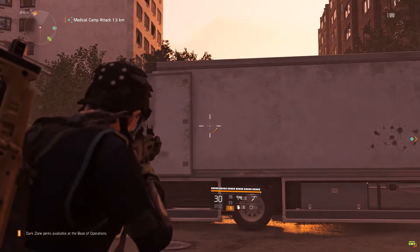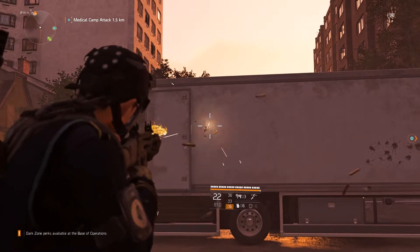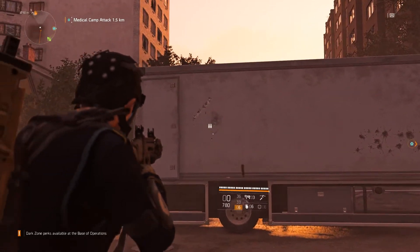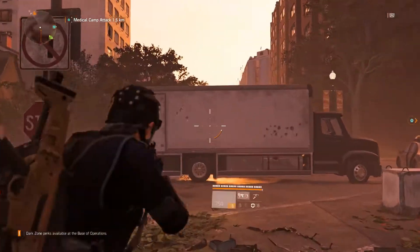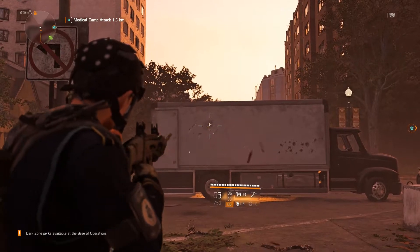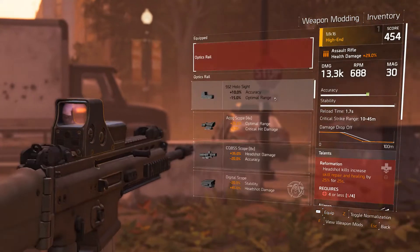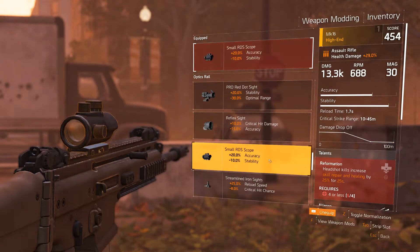We're going to fire once without correction and then with correction — fairly accurate at this distance. Also do one a little bit farther out, trying to correct. Now we're going to take the weapon and add things like accuracy and stability mods.